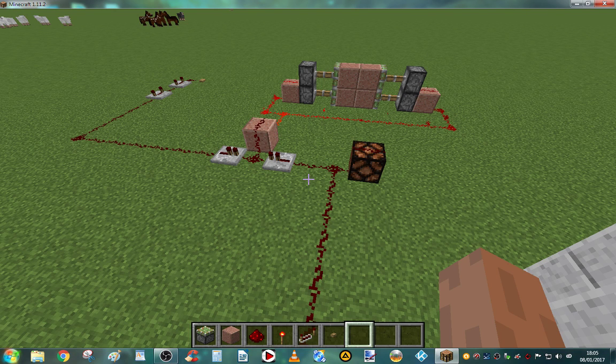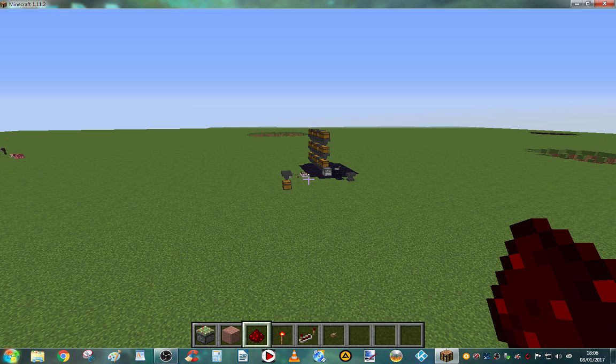Also, if you're wondering what that is over there — that is the final version of what that was. It's just like making an automatic TNT launcher loader, which I did do. And then I used it over there and made a big hole.